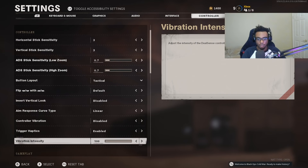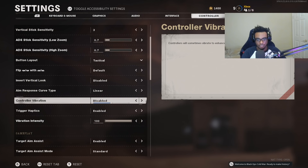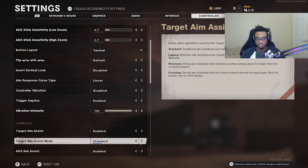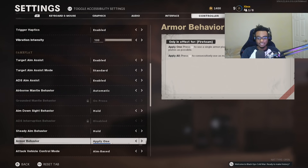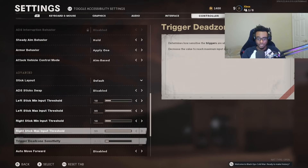Everything else is pretty much disabled and the same across the board. My controller vibration is disabled. It's a setting you'll either turn off and never turn back on, or turn off and turn back on — I don't like playing with it because it messes up my aim and accuracy. If you're struggling to take people out at longer ranges, definitely turn this off. I also have not changed my aim assist mode because it can be thrown off from Call of Duty to Call of Duty, and the worst thing you want is having to relearn how to shoot.